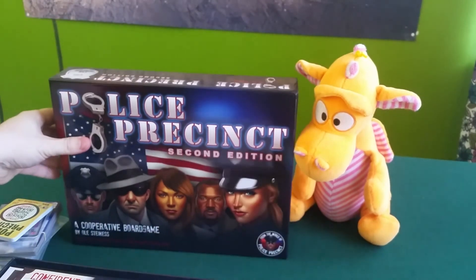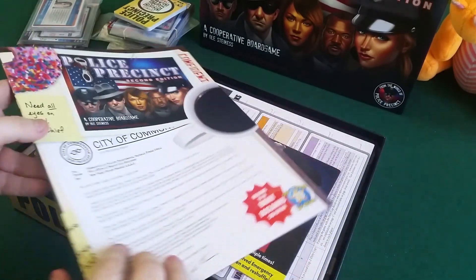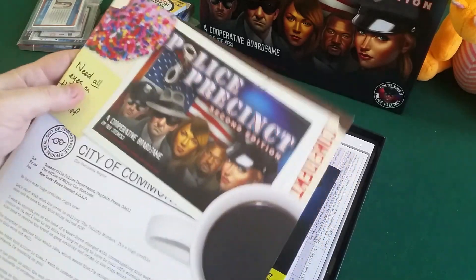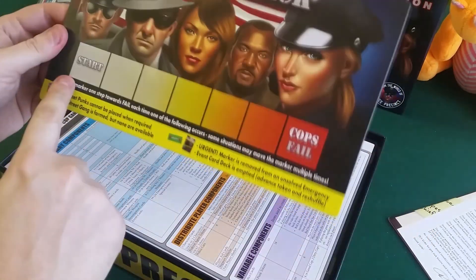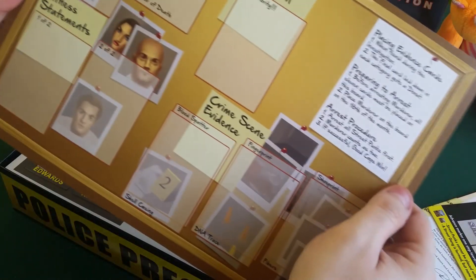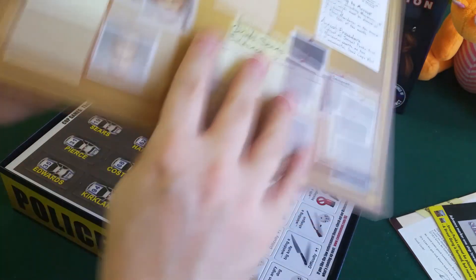It's a small box but it's quite heavy. Here we have some manual with a donut up here — I wonder why. And we have a crime tracker, I guess you just measure how your progress goes. Then we have some setup. And here we have an autopsy report, murder weapon, witness statement, crime scene evidence. I guess you put cards here as well.